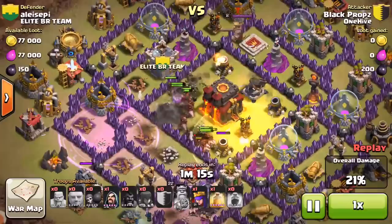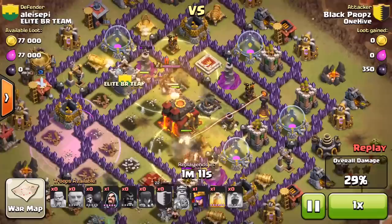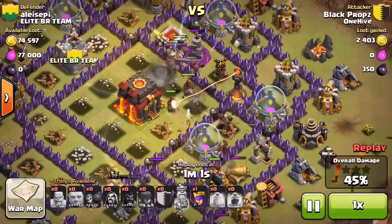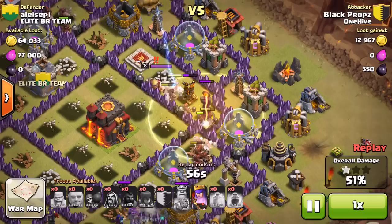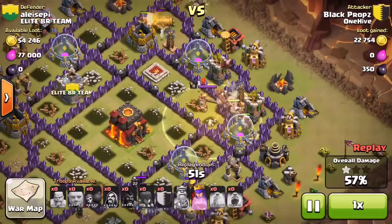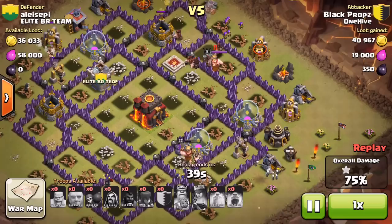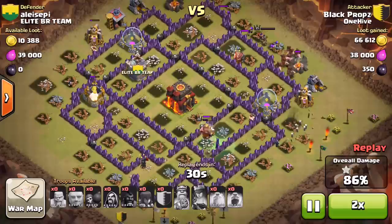He starts dropping heals right where we talked about. They're splitting into two groups — that's fine, they're working their way through the base. Right here you'll see it: they encounter the single inferno. It's killed one hog, then a second — he drops a heal — then a third. It's targeting the fourth; hard to tell if it got the fourth hog down. But that's all that single inferno cost him. The hogs are clearly on the last few defensive buildings; they're going to go up and get that archer tower and Tesla and that's it.